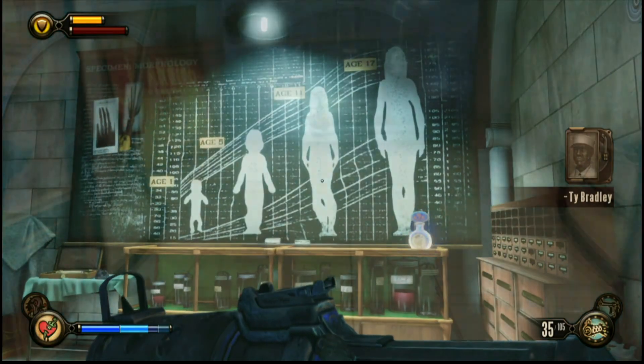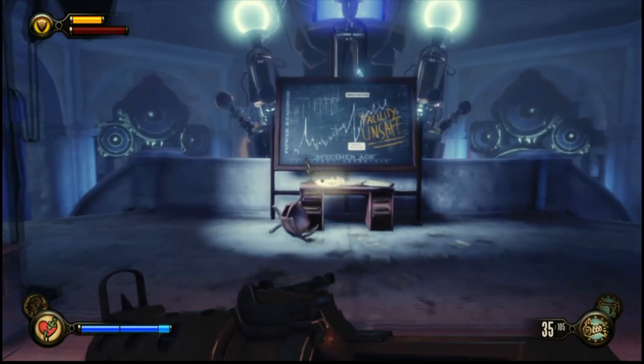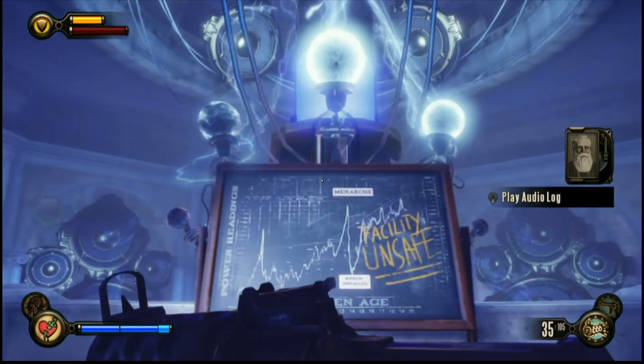That's number three. Now we're going for number four — very, very hard to miss. It's when you go into the Tesla room, as I am calling it. Obviously that's not what it's actually called. That is number four.